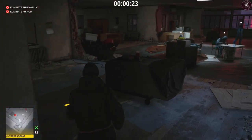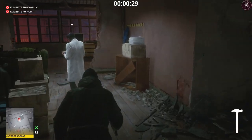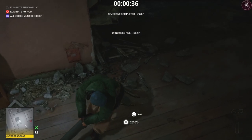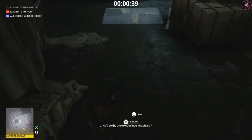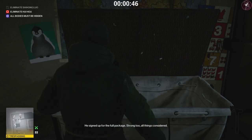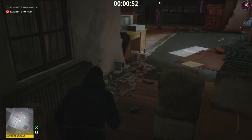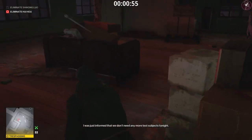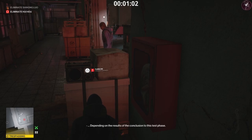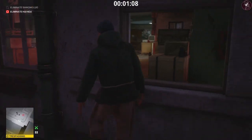Sneak through this room and grab the hammer that's just here so we can knock the target out a little bit faster. Whack him, snap his neck, and drag his body over to the crate on the other side of the room. It's very rare but you can get some random head turning here which could mess you up. Grab the rusty crowbar that's up next to the sink behind the crate.